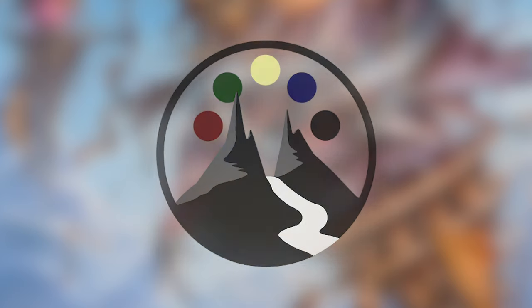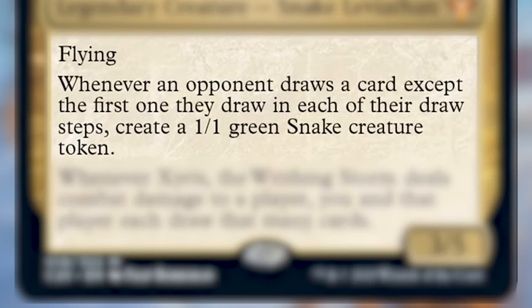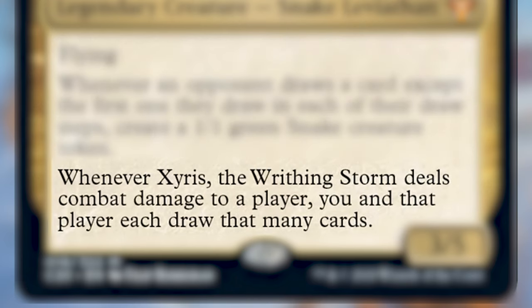Today I am building Zyrus the Writhing Storm. Zyrus is a legendary creature snake leviathan — a 3/5 for two, a green, a blue, and a red. He has flying, and whenever an opponent draws a card, except for the first one they draw in each of their draw steps, create a 1/1 green snake creature token. Whenever Zyrus the Writhing Storm deals combat damage to a player, you and that player each draw that many cards.